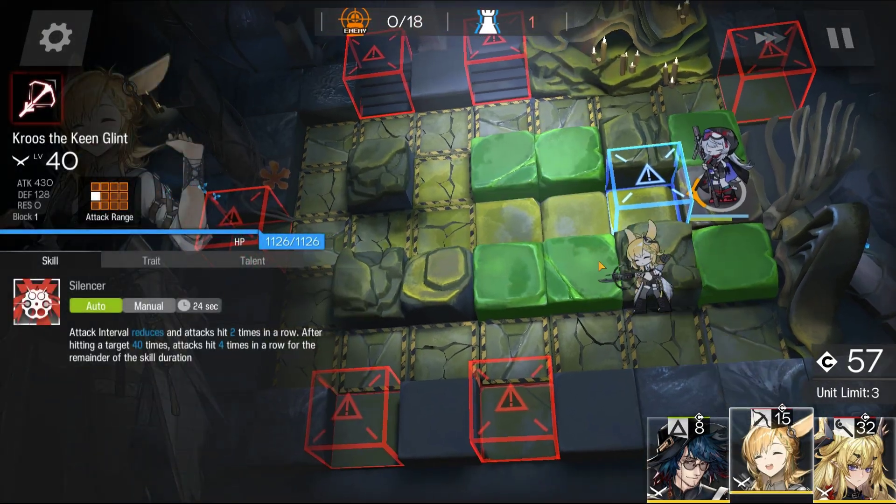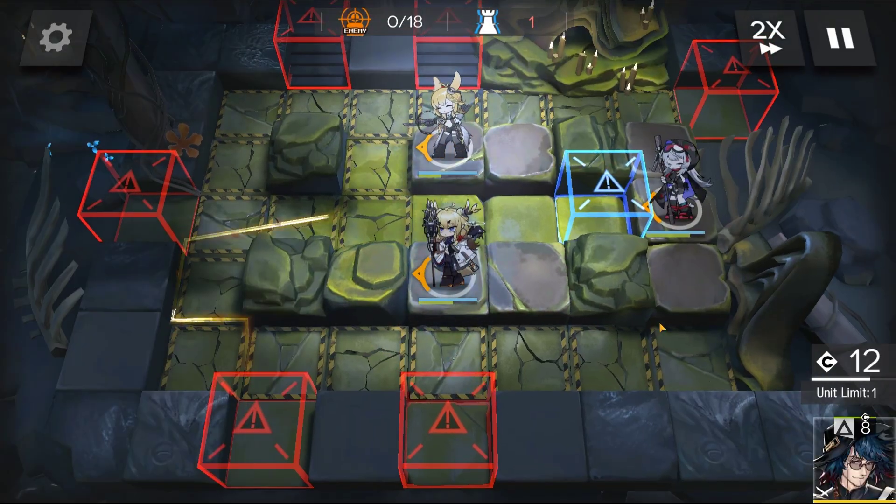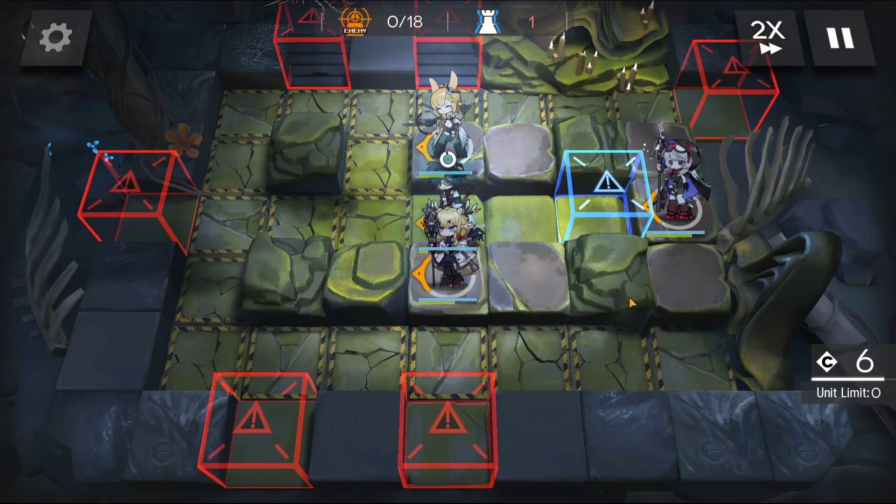Place the berry in the center of the platform, DPS both sides, and deploy nothing.